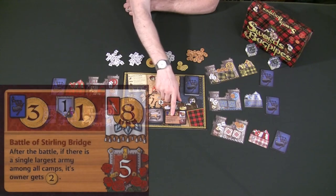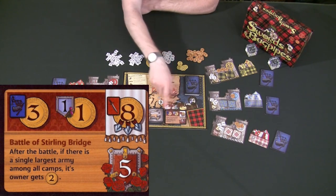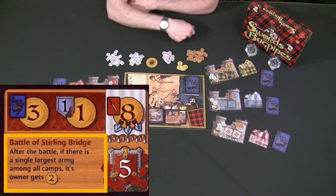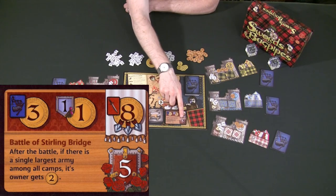So again, this is a game of learning to judge the other players, watching exactly what they're trying to do, and trying to best judge how to most efficiently make the most money for your clan. A lot of these cards also have special abilities, and every one of them is going to have a different special ability. There are eight different ones, plus the two red cards all have a little bit different abilities.